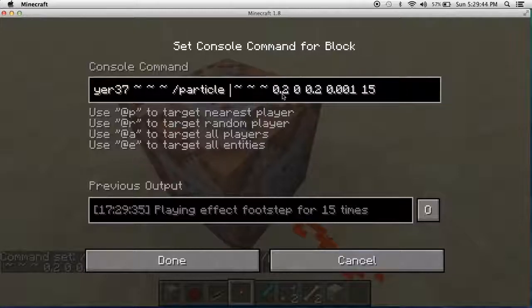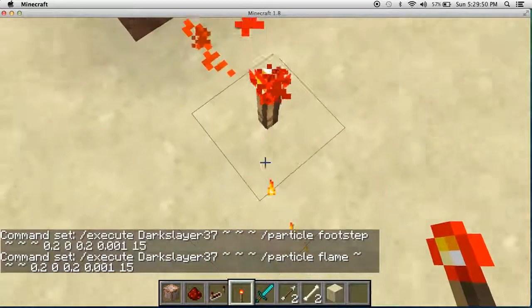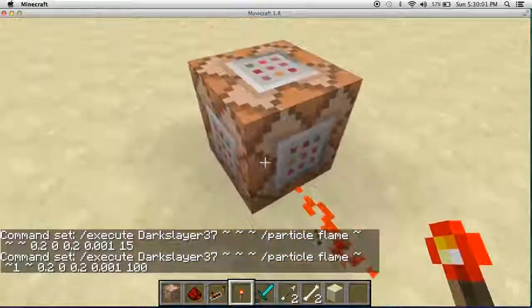We'll just be doing flame. And now only do this, and flames start to show up. Let's do particles now — like particle 101. And then we start doing that and a lot of flame shows up.